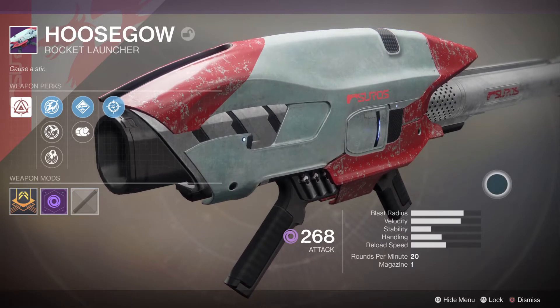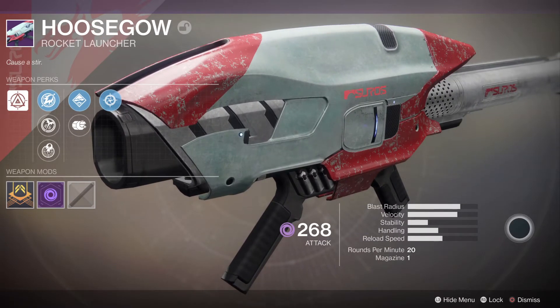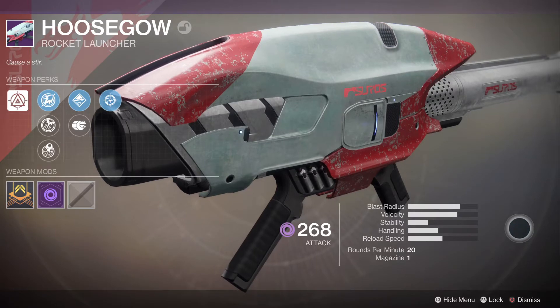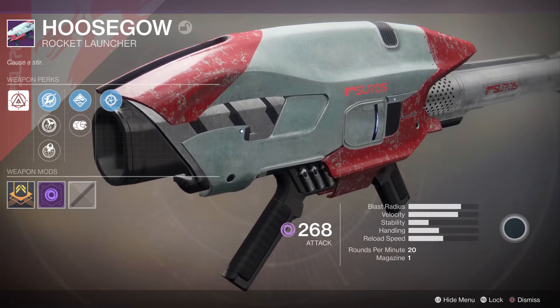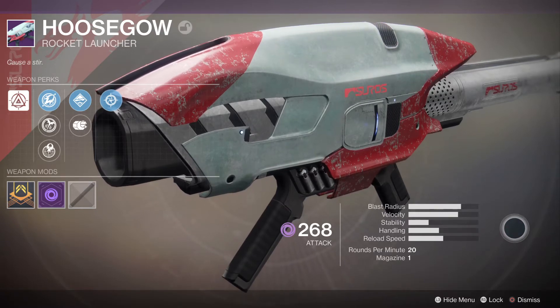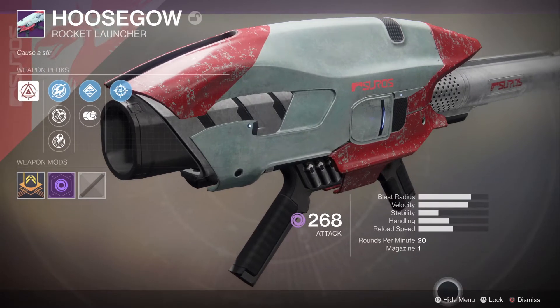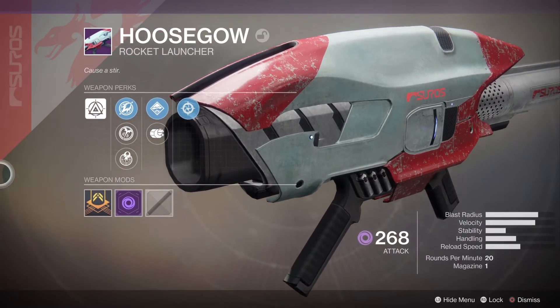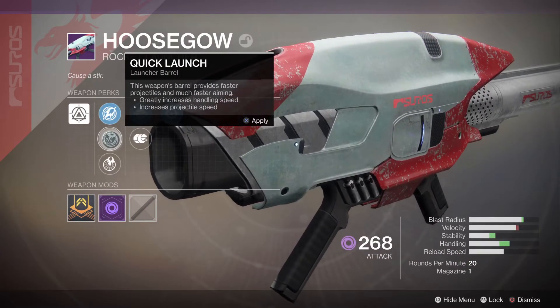Let's get into it. It looks quite nice. Blast radius is above average, velocity above average, stability is pretty below average, handling is just below average, reload speed is right down the middle. Rounds per minute: 20, magazine of one. In total you can have five at any one time — four in the inventory and one in the rocket launcher.